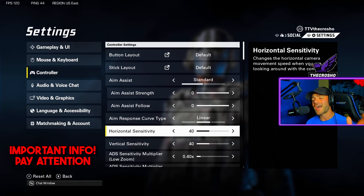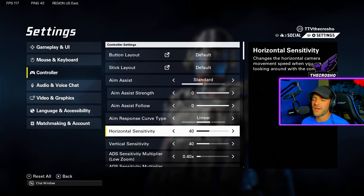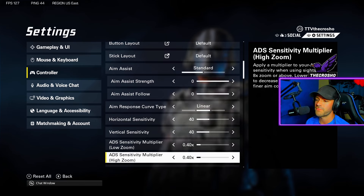Horizontal sensitivity: I highly recommend low settings. Most top players I've talked to say low sensitivity on controller. People move so fast in this game — yes, you need to track them, but if your sensitivity is too high you won't be able to snap onto fast-moving targets. Keep this low. Trust me. This reminds me of old Call of Duty where low sensitivity was always best.